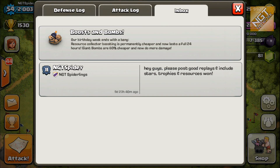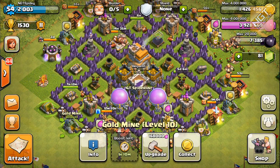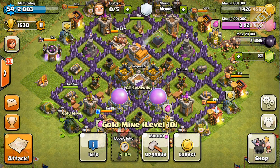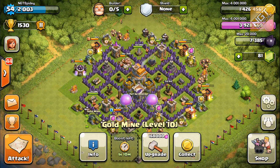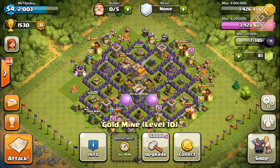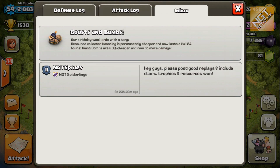Resource collector boosting is permanently cheaper. I don't know exactly what it's at because I'm still boosted — I've got about one hour and ten minutes left and it was only one gem. Even if it's cheaper, I won't boost my gold mines or elixir collectors again unless it's like one gem. If it's one gem for a week, hell yeah. But if it's going to be like ten gems for 24 hours, forget it. It now lasts a full 24 hours instead of six hours before, but it's still relatively expensive on the gem side.